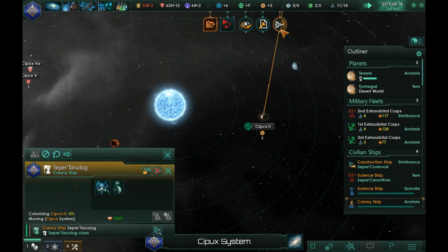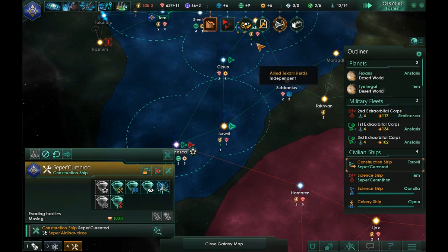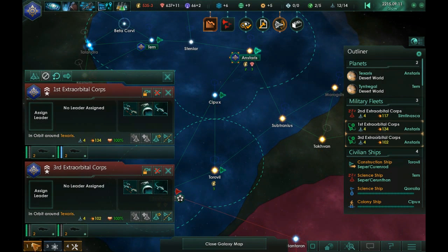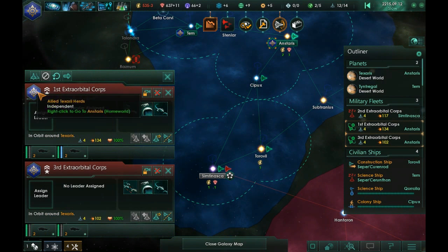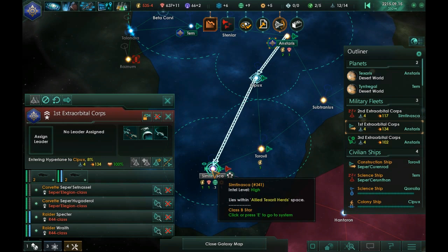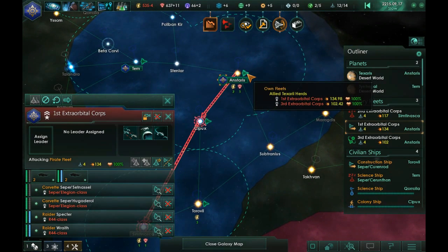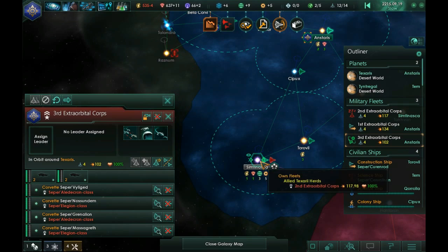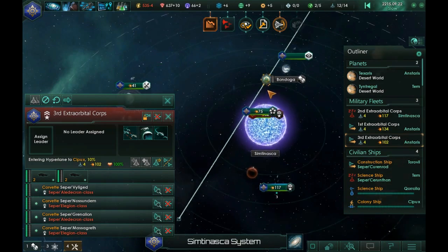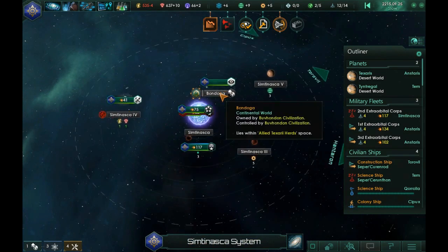Evading hostile fleet. Construction complete. There's a station under attack — looks like we need to grab our fleet here and send them on over. I think we'll get there in time — let's just hope.